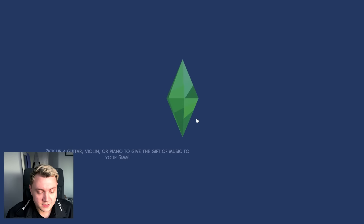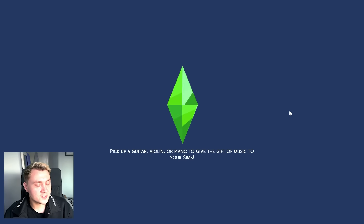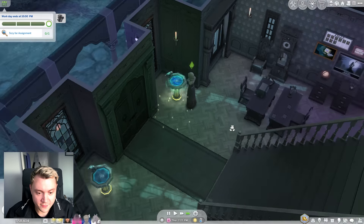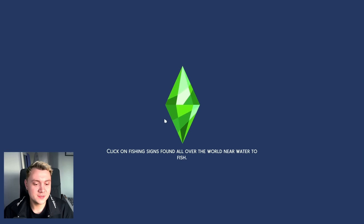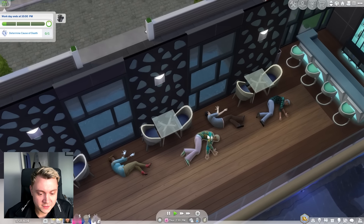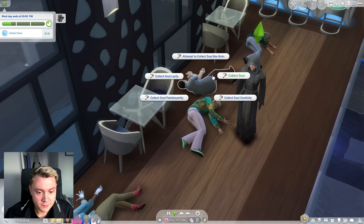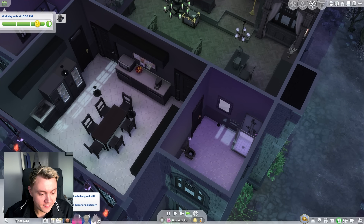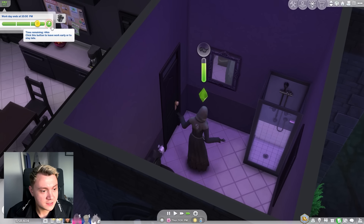We are going to join Chantelle to work today because we're in line for a promotion. We've got so much stuff to do — I actually think this is just like a really great pack. We still need to be charisma level 5, so we're gonna quickly do our job and then go in front of the mirror to raise up our charisma skill. Where are we today? The Discotheque Pan Europa. Oh, loads of people have died at the discotheque — let's have an investigation. They died of laughter. Let's collect all the souls. Our work performance is up.